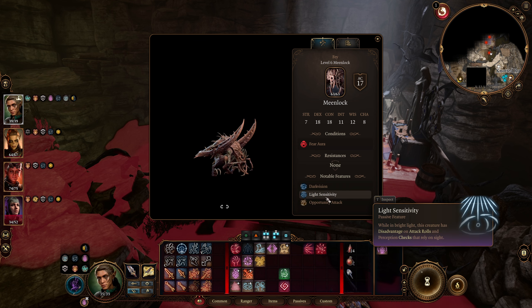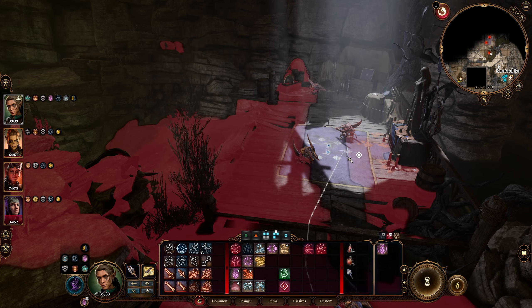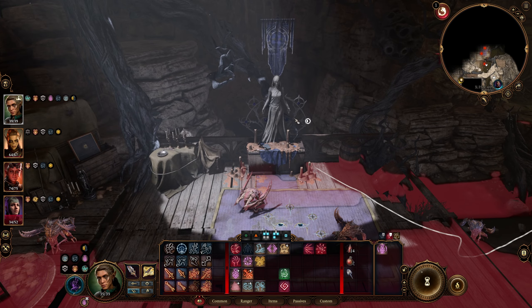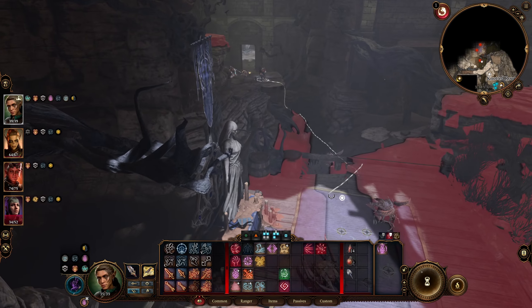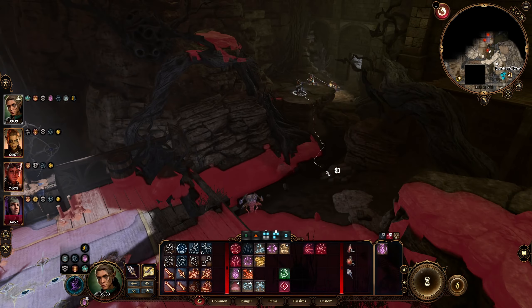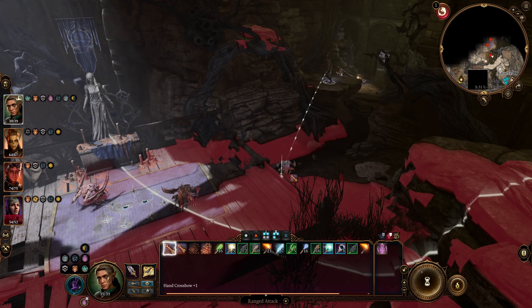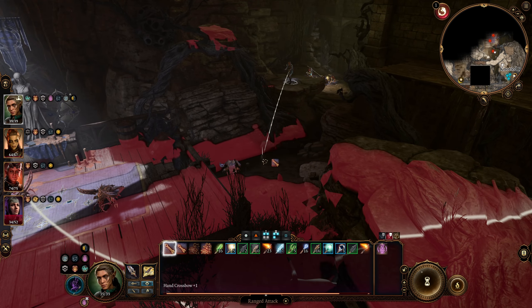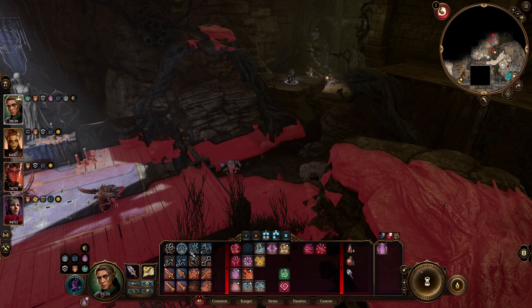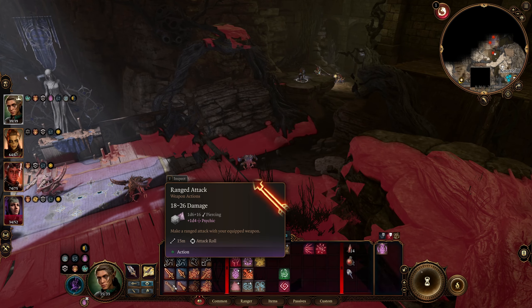Light sensitivity - they have a disadvantage on attack rolls in bright light. Oh my god, Shadowheart just goes in and murders - that's what's gonna happen. Fear aura as well - that is a problem, could possibly frighten nearby beasts and humanoids with its fey presence. The blue - now I can see things I couldn't see from here. You can go down, so that may mean we can just shoot. I will want to do that because that does damage and surprises them, so we'll just shoot normally.